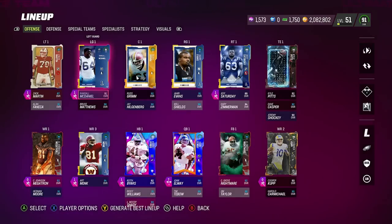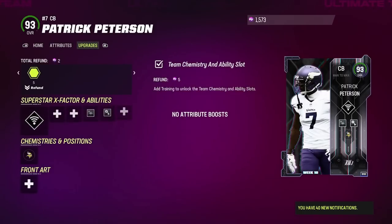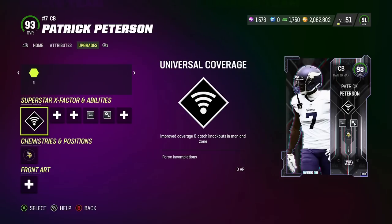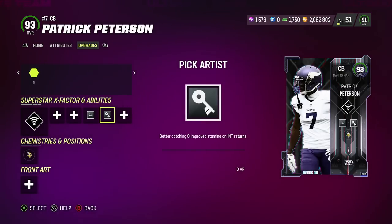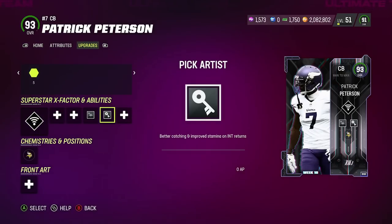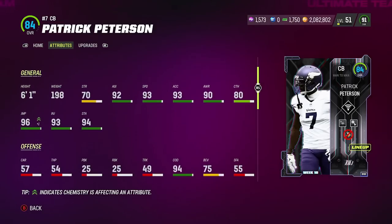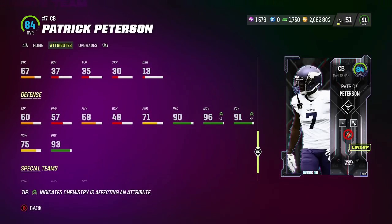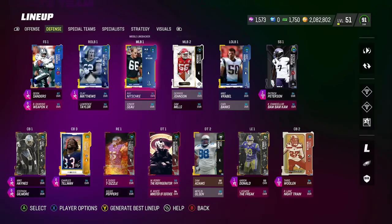On defense, here we go — Pat Pete. I've got him playing safety because I like to run those zero coverage blitzes, the Spinner and everything, where he's in man coverage. We're going to put Short and Medium Route Knockout and Man Coverage on him. They give Pat Pete Medium Route Knockout — that's the best thing, and why he's a must-have player. Pick Artist for zero AP — I live and die by Pick Artist and they give it to him for free. Stack another ability: Medium Knockout to play man coverage, cover tight ends and slot receivers. He's 6'1, 93 speed, 96 man, 91 zone — absolute dog.